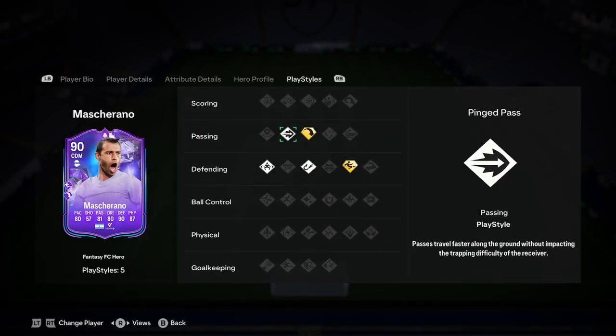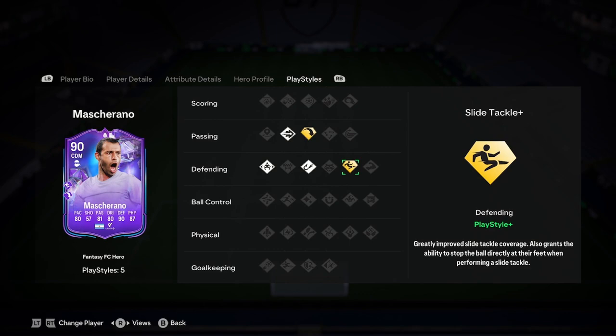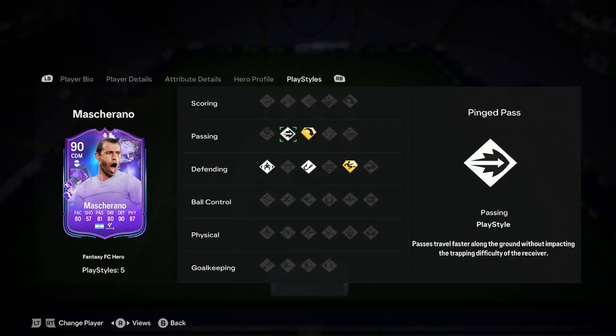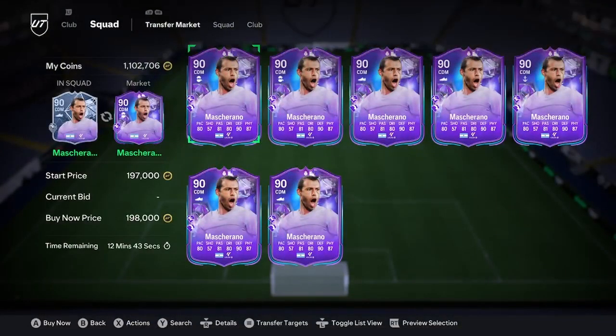Play styles — we've only got five. He's got long ball plus and slide tackle plus, which is okay. I like using slide tackles at the moment to block, so that could be good. He's also got intercept, jockey, and ping pass. So actually a very nice card — I thought this one was going to be absolutely dog. But if you manage to get a play style on the pace and maybe the dribbling, it's going to turn into a very, very good player.